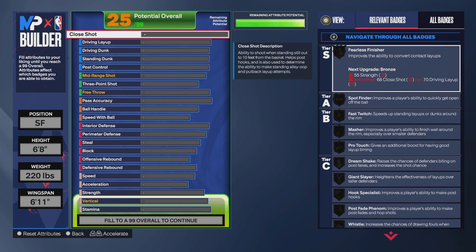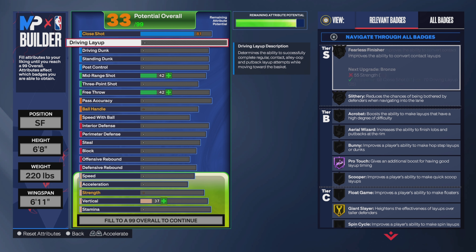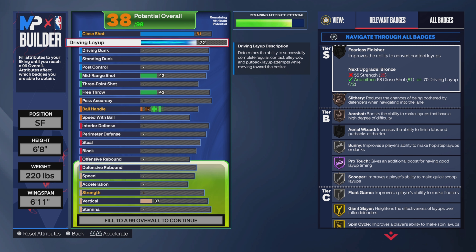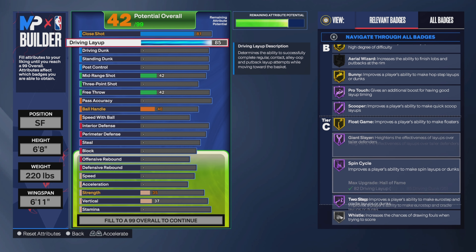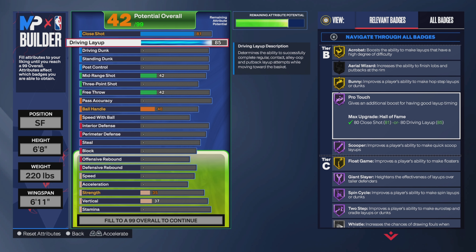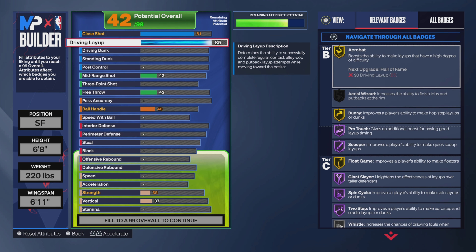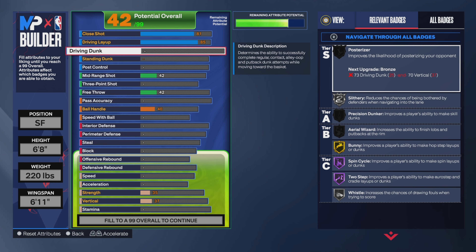For the close shot, put it up to 81. For driving layup, 85. Now for 85 driving layup, I'm gonna need all these badges — I'm gonna need all of them: Hollow Ground, Giant Slayer, Scooper. I'm gonna need Bail Out too. You don't want to miss no layups, bro, you don't want that.